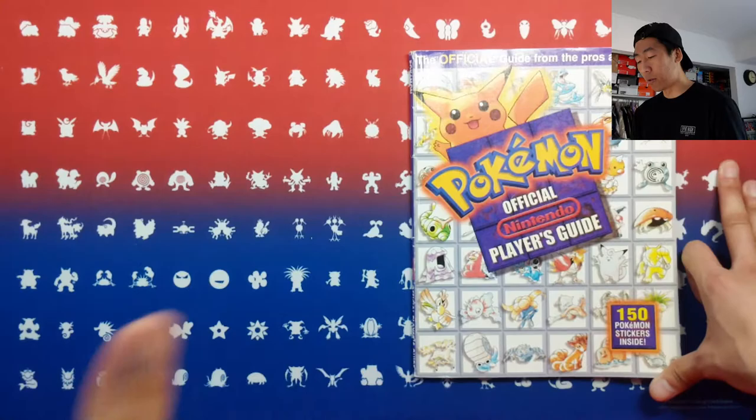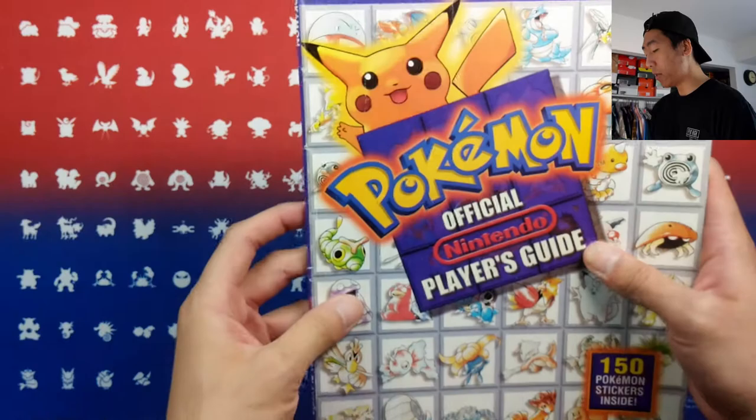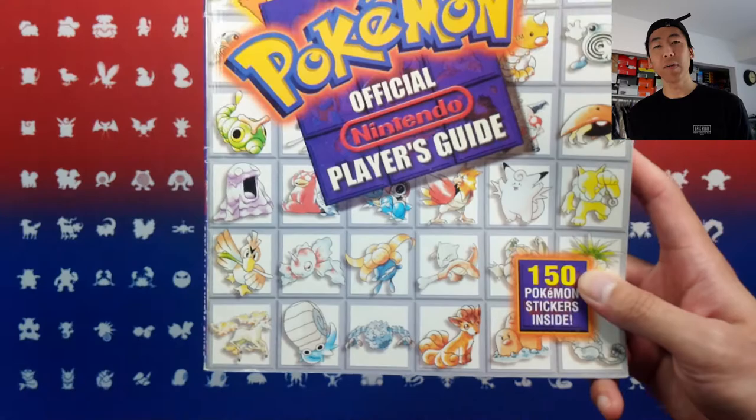As you can see right here, we have Pikachu and it says the official guide from the pros at Nintendo Power. And since the strategy guide is coming from Nintendo themselves, it has to be official. We have Pikachu on the front, and the different artworks for the different Pokemon in the back — classic Ken Sugimori. And it says right here: 150 Pokemon stickers inside. Believe it or not, that's actually a big reason why I decided to buy this book, but once we get to that I'll give you guys a closer look.